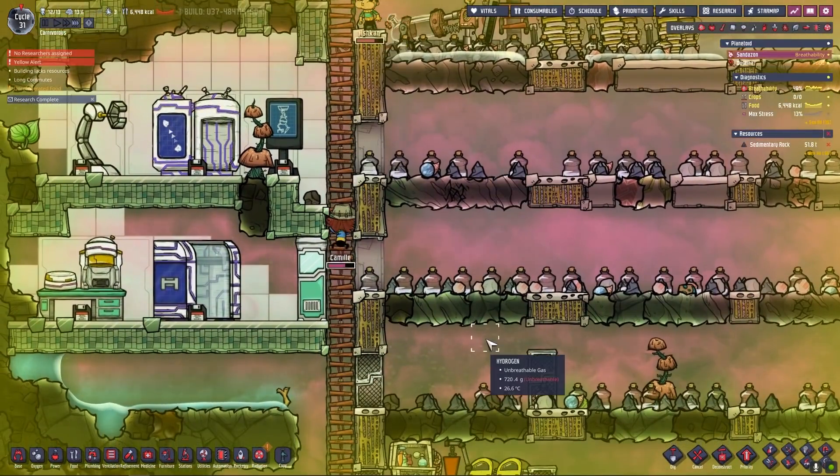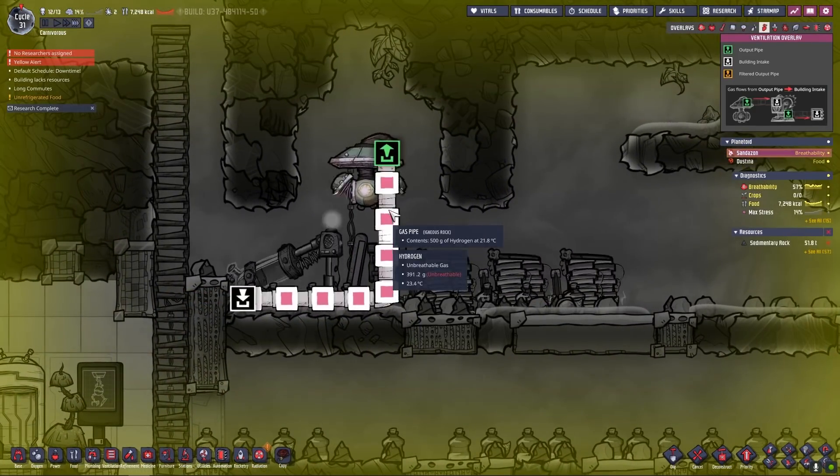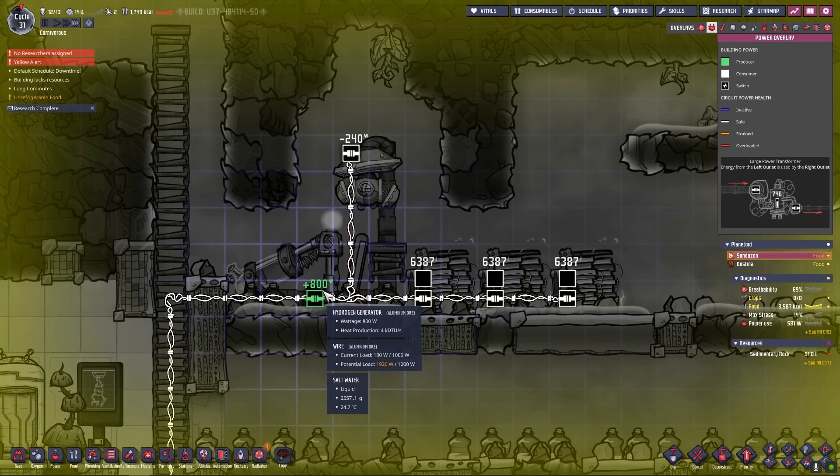Finally, that didn't take forever. Now we can hook this up, and this should work. The hydrogen is being sucked up, placed in the hydrogen generator where it is burned, and will produce 800 watts of power.